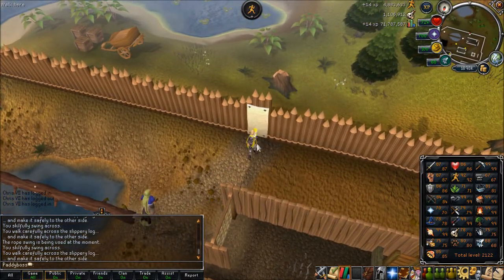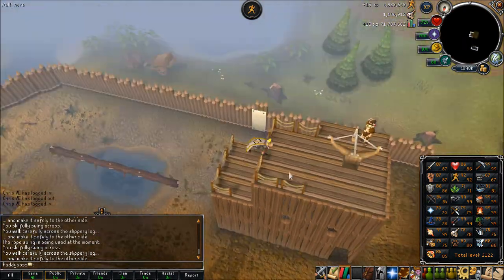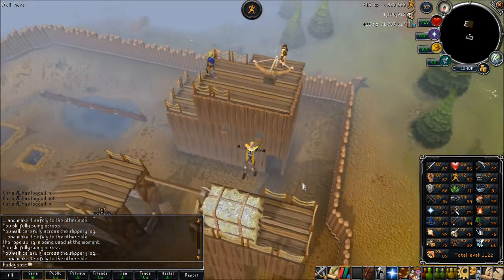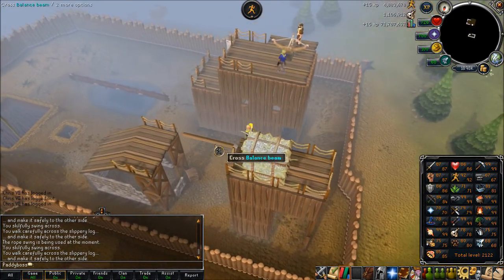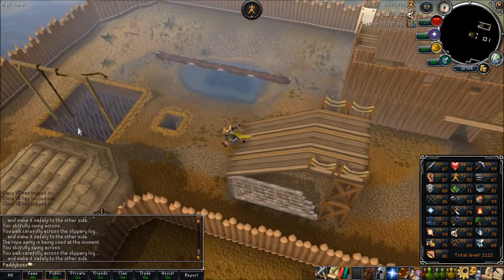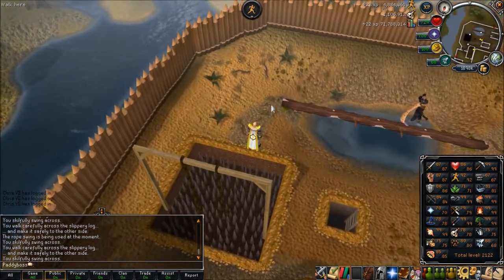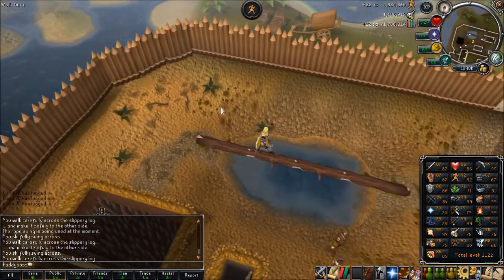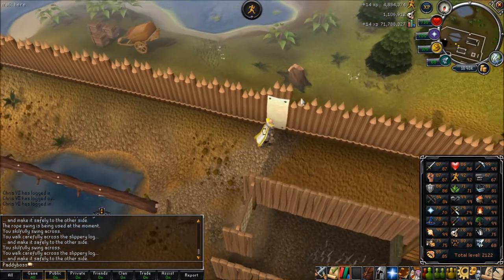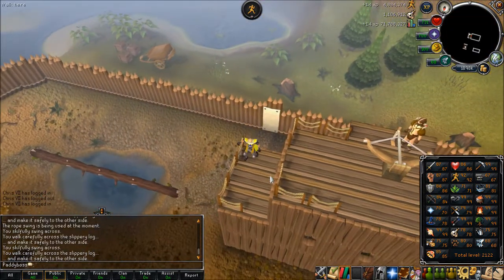The next and most important one — the real big update of the month, possibly of the year — is that Yelps is getting in on the action too. Yelps is the goblin on the Squeal of Fortune, by the way. With replay tokens for your favourite Distractions and Diversions cropping up on the Squeal of Fortune — another monthly run at Troll Invasion? An extra weekly bash at the circus, or the newly reworked Tears of Guthix? That should be interesting.